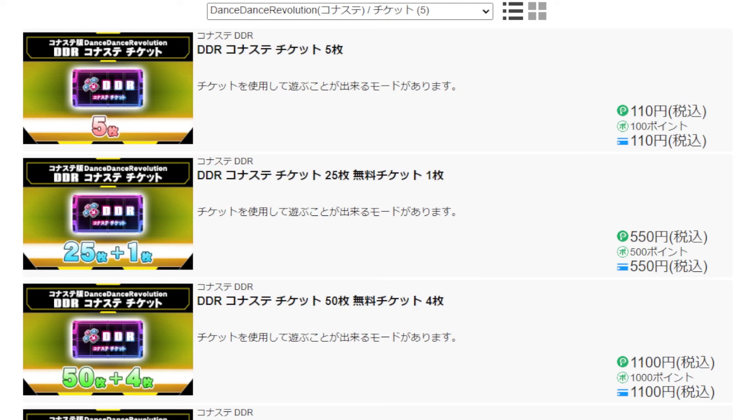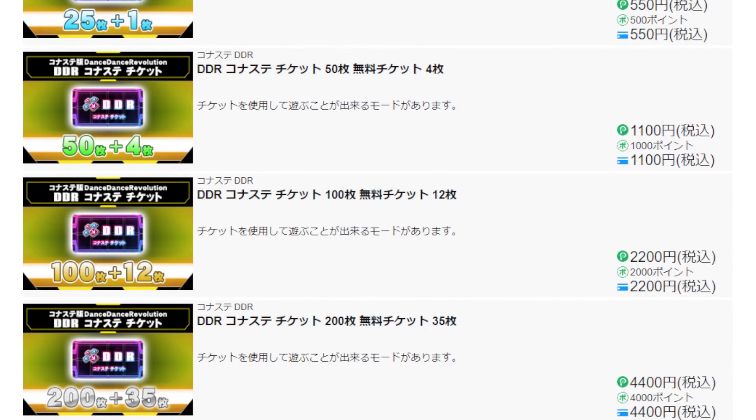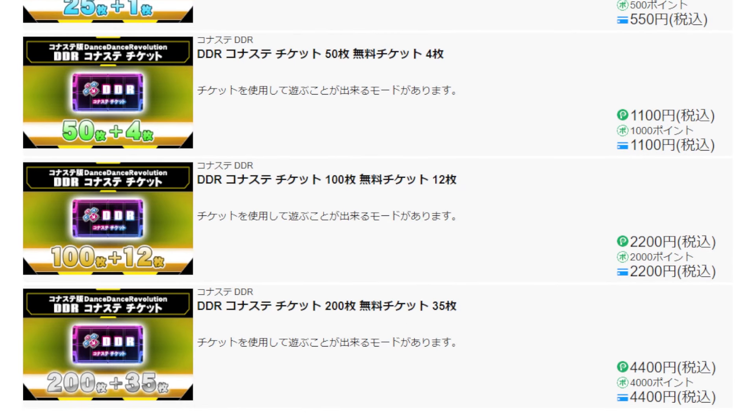This is optional, but now that you've set up your payment method, you can buy tickets for DDR. This will give you access to premium mode, which is like paying to play at the arcade, and it will grant you access to more current DDR content. Buying the 200 tickets plus the 35 bonus tickets for 4,400 Pacelli — or in this case 4,400 yen — will get you the best deal.